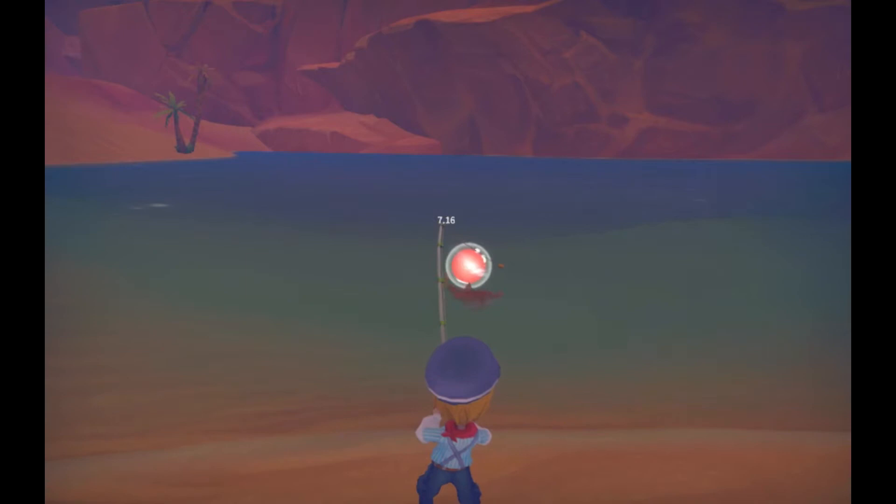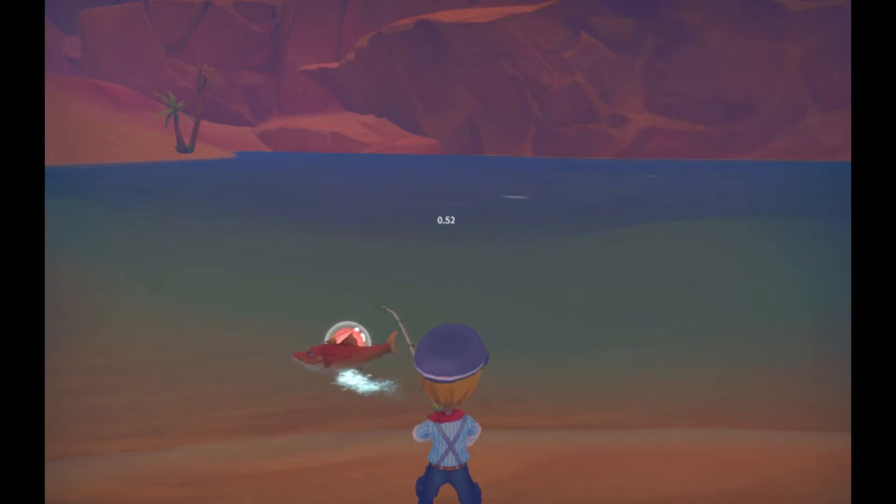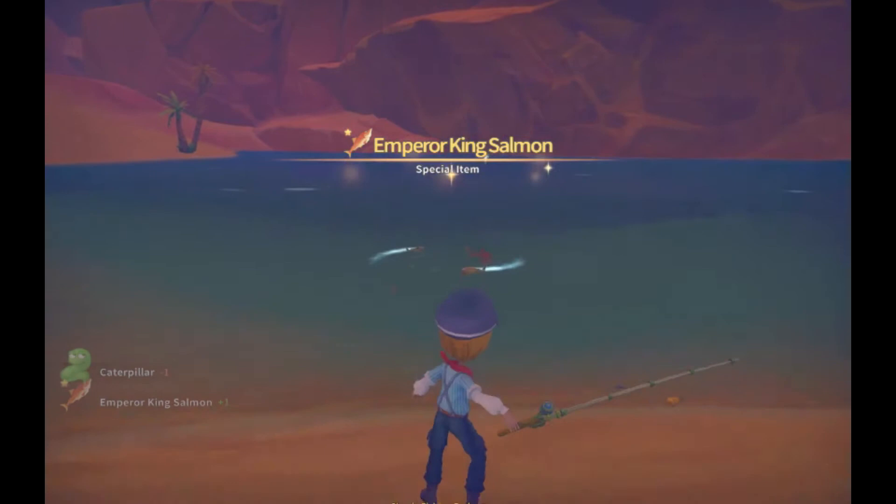The final fishing spot is in the oasis in the desert. It is just north of the desert mine DD stop and east of the wind turbines if you have built those. Here you can catch the emperor king salmon fish. The emperor blade fish is also here, in case you didn't catch it on the river with the blue mackerels.